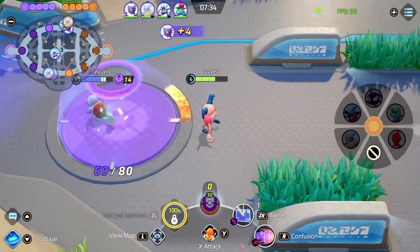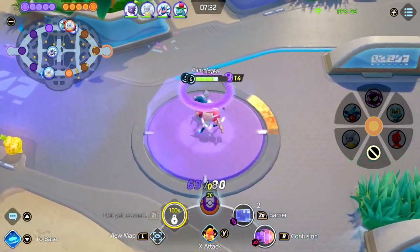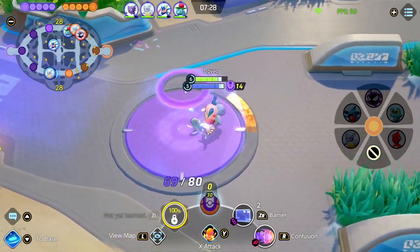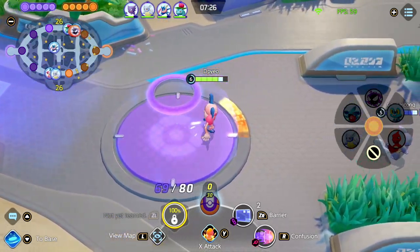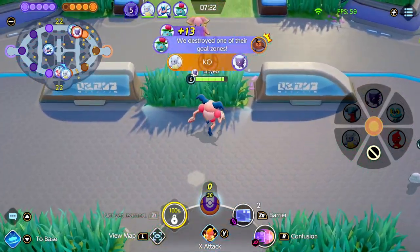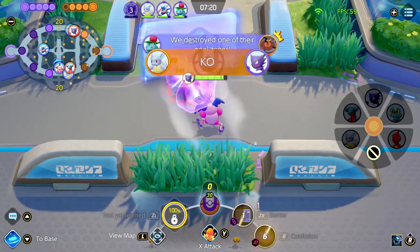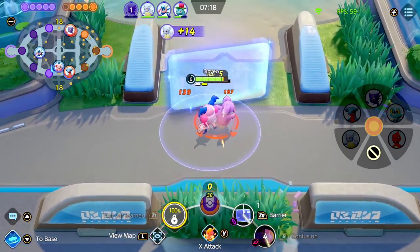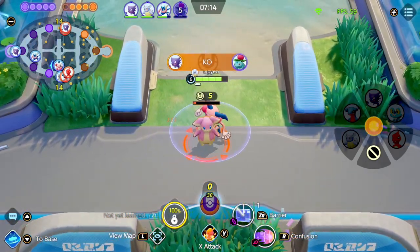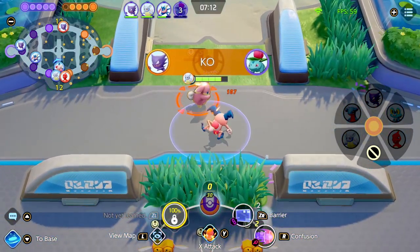What I usually run is Confusion and Barrier, because it honestly does a lot more damage. But when I'm running Mr. Mime in lane I usually run Guard Swap and Confuse Ray. It's more viable to run Barrier and Confusion while in the jungle so that way it stops the other team from getting to your side.